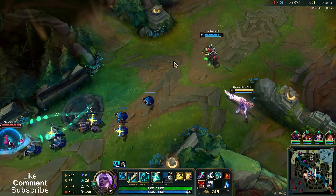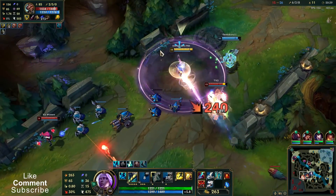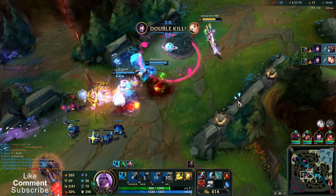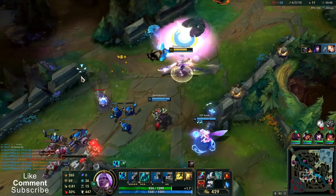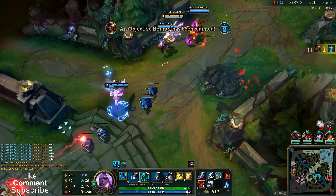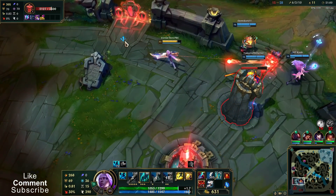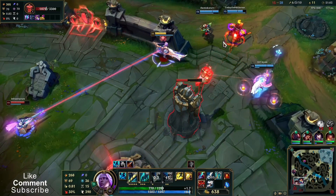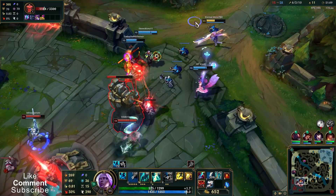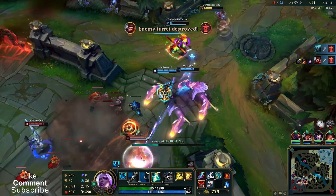I can make this work. Get baited. That Udyr is tilted. Your turret has been destroyed.